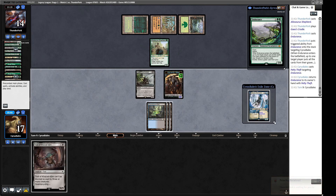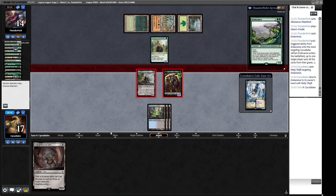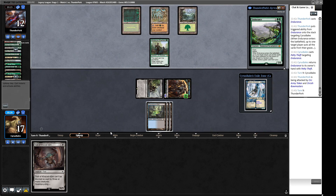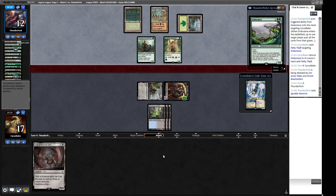Troll of Khazad-dum is interesting here - if we turn off Cradle that could jam our opponent. I think it's worth attacking with both. Our opponent isn't drawing a bunch of cards so I'd rather play Brazen Borrower than put Troll in the graveyard. I'd rather use the Troll to shuffle off a Brainstorm or Ponder - or find a creature in our graveyard for Reanimate. Playing Noble Hierarch gives them Cradle mana to cast Endurance whenever they wish.